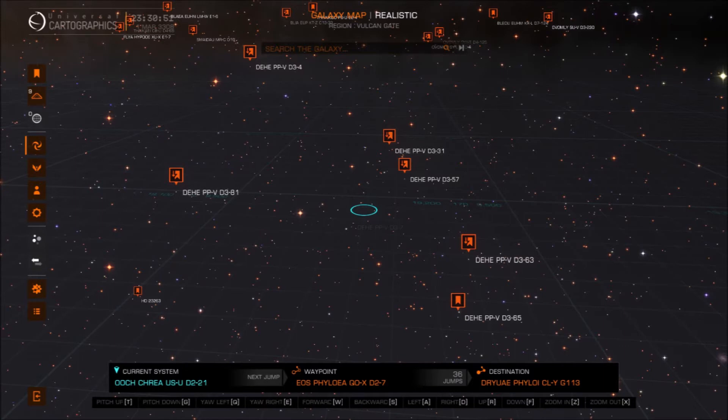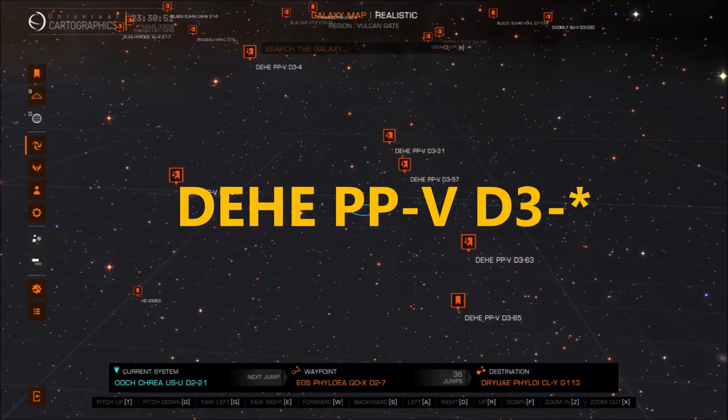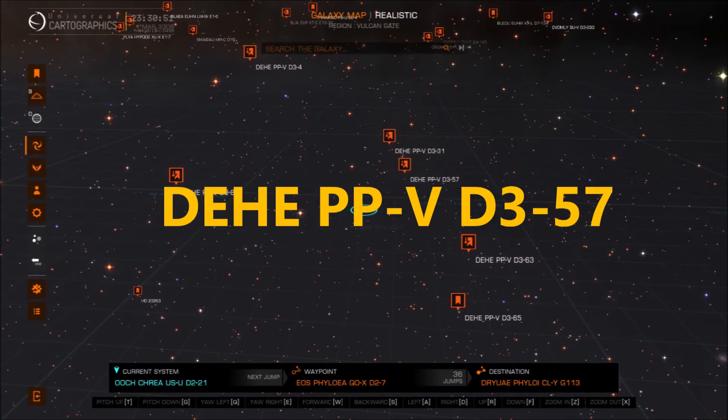The example shown on screen is within the D-He sector, and the PPV boxel with the mass code D3. The numbers at the end designate each star system sharing the same mass code. All these star systems have a chance to spawn helium-rich gas giants.